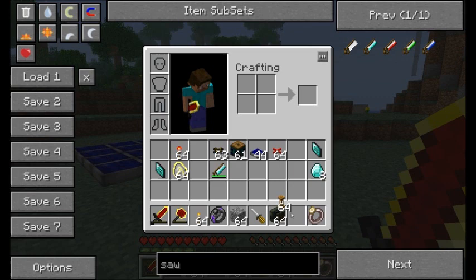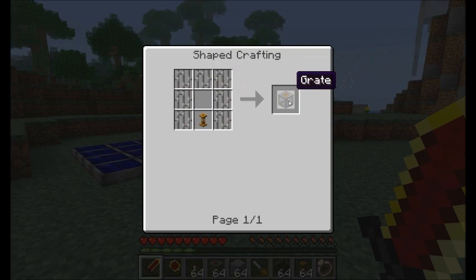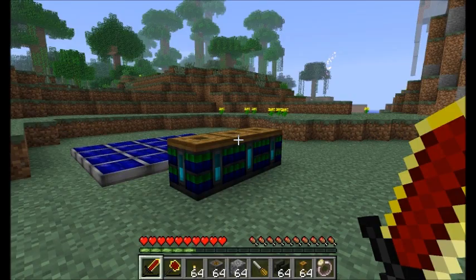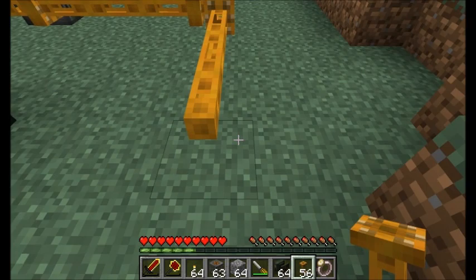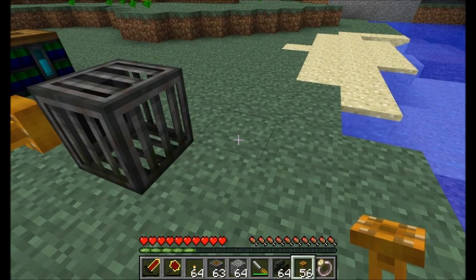One of the other items you'll need is a grate, crafted from iron bars around a fluid pipe. A grate acts as a liquid input and output block. You place it in the world and rotate it with your screwdriver, and one side of the grate has a connection for liquid pipes. You run your liquid pipes from there. Any water touching the grate can be sucked up, and any water flowing through the pipes into the grate will be ejected into the world.